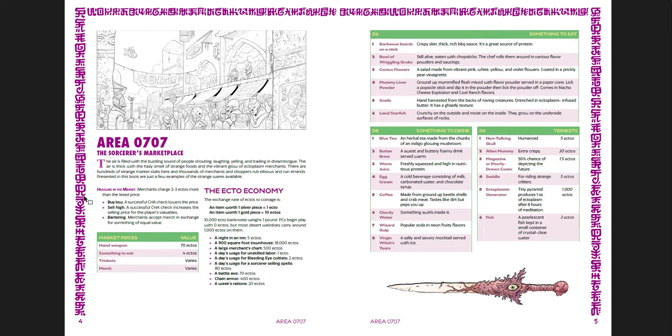You get some really weird stuff going through. Here's the Sorcerer's Marketplace: 'The air is filled with the bustling sound of people shouting, laughing, yelling, and treading in dreamtongue. The air is thick with the hazy smell of strange foods and the vibrant glow of ectoplasm merchants. There are hundreds of strange market stalls here, and thousands of merchants and shoppers rub elbows and run errands.' You can get chain armor and a battle axe, a week's rations - but you can also buy an alien mummy, an ectoplasmic generator, a wizard gulp, or mummy liver powder. Very strange. It reminds me of a weird combination - heavily influenced by Ultraviolet Grasslands, but also the Electrum Archive, the Vaults of Varn, and gonzo science fantasy settings.